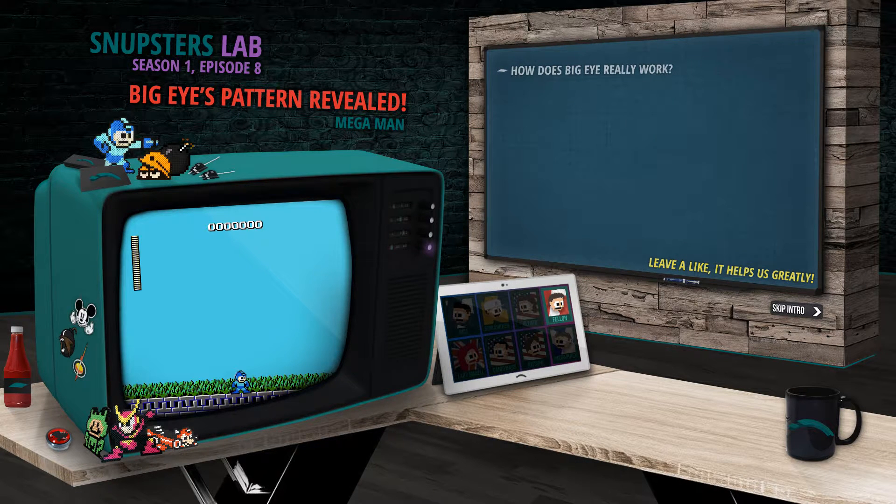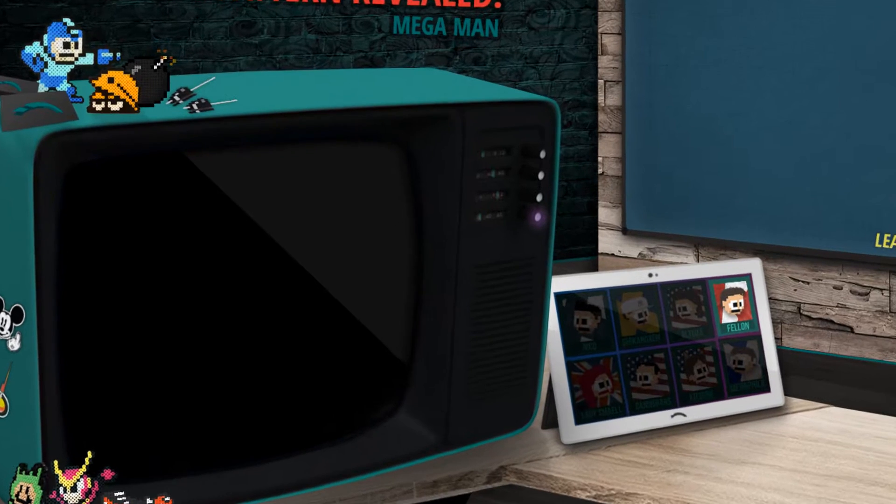The big eyes in Mega Man 1 are pretty random. So much so that there's a rumor going around that says if you're in the air when they're about to jump, they'll always jump high. Never found this to be true, and this is really more or less just proof of concept.